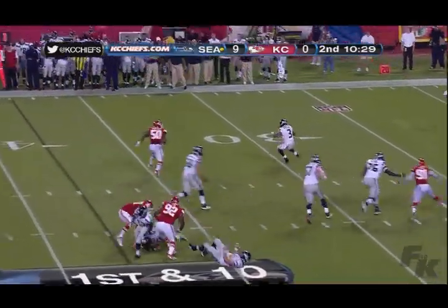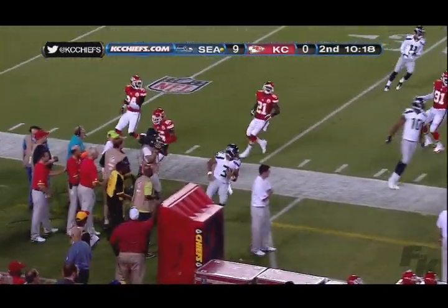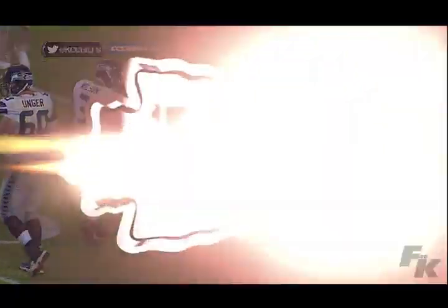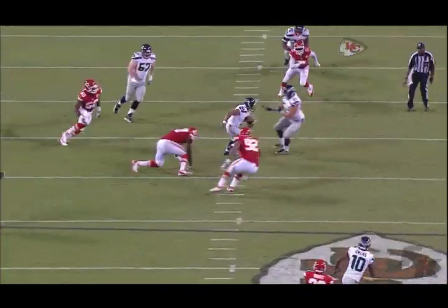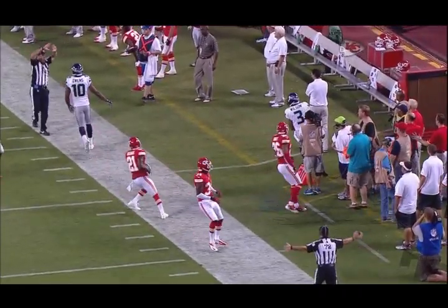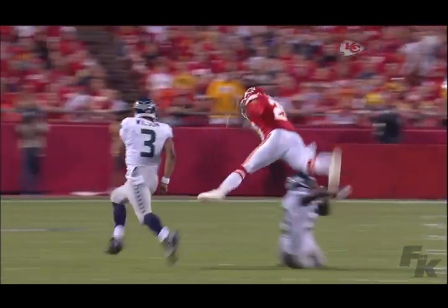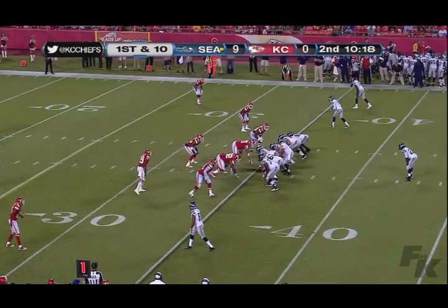On first and ten, Wilson play fake, rolling right, stops, cuts back inside, stiff arms a man, still on the move, heading inside, across the 40, 45, midfield — gets a great block, runs to the 40, 35, out of bounds on the near sidelines. A great block from Leon Washington, who came back to help out his quarterback. Pick up 26 yards. Leon slow to get up. What a great run — a 27-yard gain. What a great play fake by Russell Wilson, who cuts all the way back. Eric Berry does a complete somersault as Leon Washington cuts his legs out. Leon took the brunt of that blow. Wilson now two rushes for 58 yards.